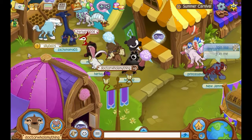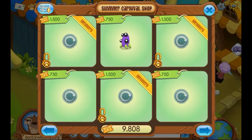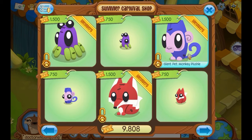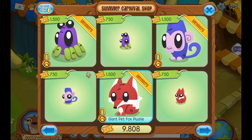Now let's look at this shop — it's the summer carnival shop. You can buy different plushies: there are giant plushies and pet plushies. These plushies are super cool — 1500 tickets for the giants and 750 for the smaller ones. There are spiders, monkeys, foxes, owls, rabbits, turtles, dolphins, octopi, and sharks.